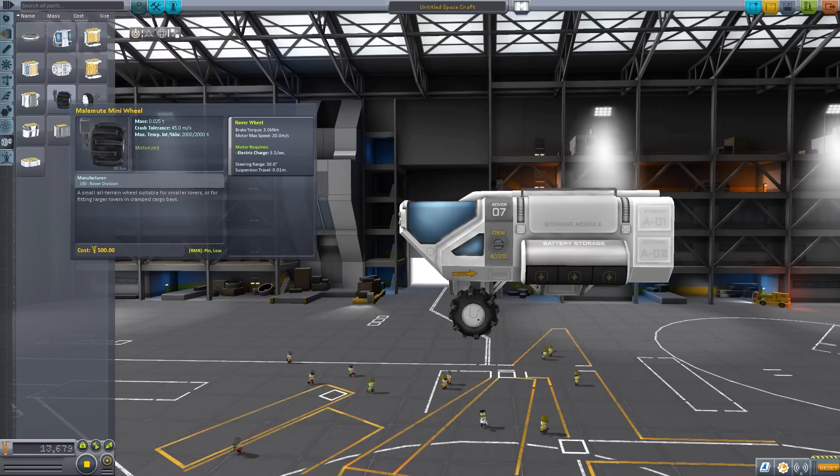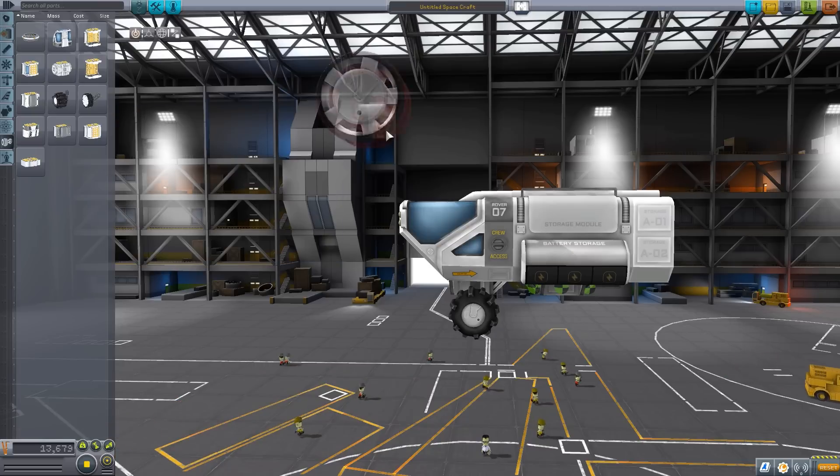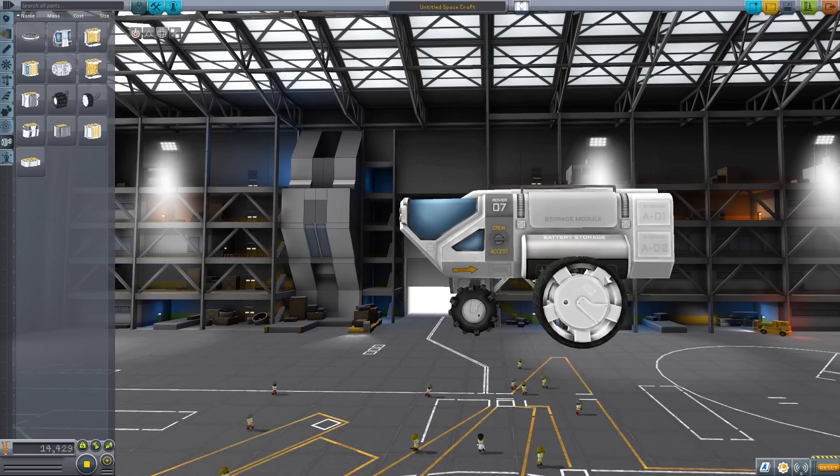Now coming to the wheels — we have the Malamute Mini Wheel, which has a brake torque of 3 kilonewtons, max speed of 20 meters per second, and will consume 3.5 electric charge. The larger rover wheel has a brake torque of 3 kilonewtons, 32 meters per second max speed, and 3.5 electric charge per second on usage. I think the larger one is my favorite just because it's bigger.